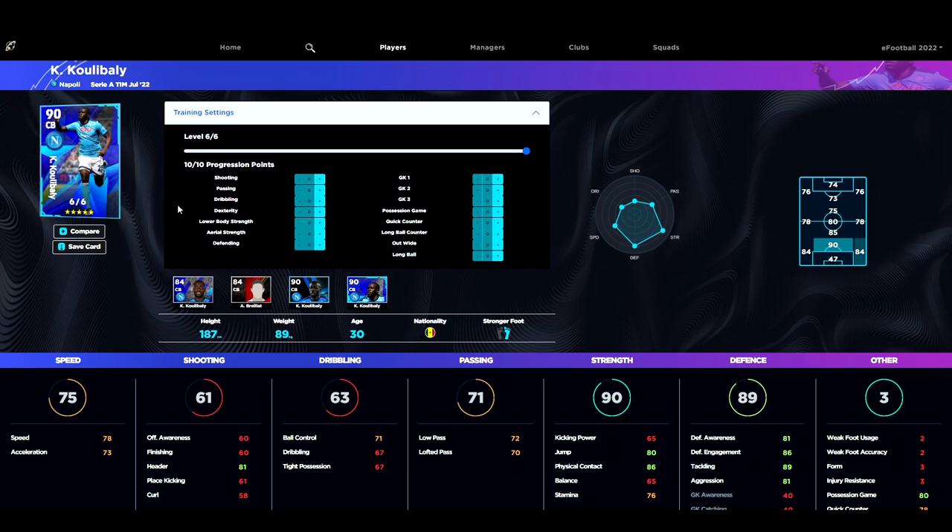These special editions are a good option if you don't mind buying them — that's basically what you have to do since they're not available for GP. This version of Koulibaly only goes six levels, so he's not going to dominate all over the pitch unless you train him up and pick where you actually want to upgrade. Personally, I would put the points into his speed — bring that up to 78-80 — and then put three into his defending to turn him into an absolute monster.